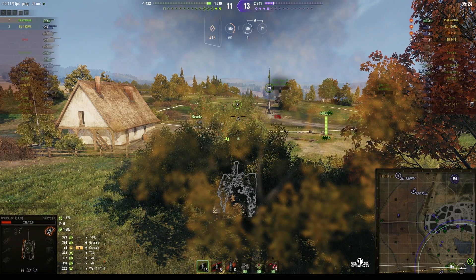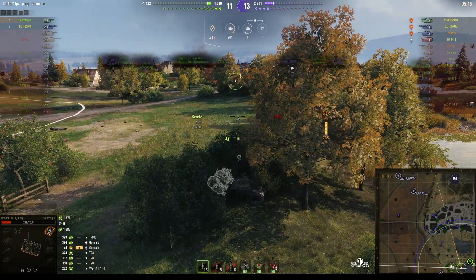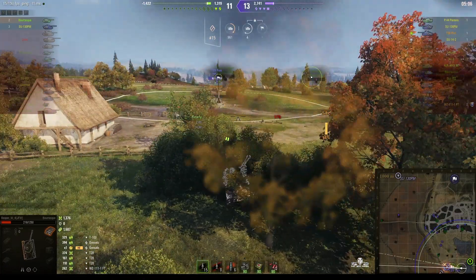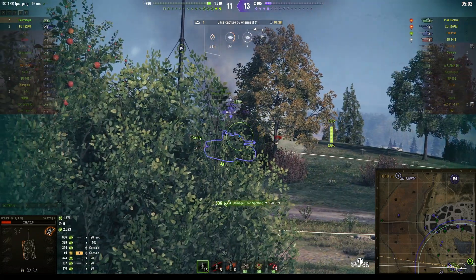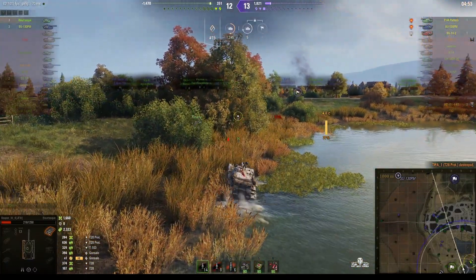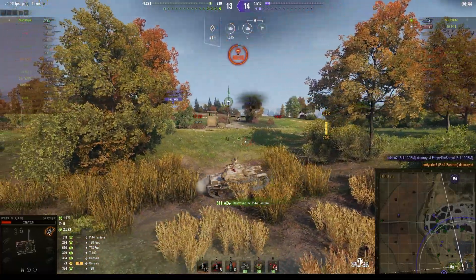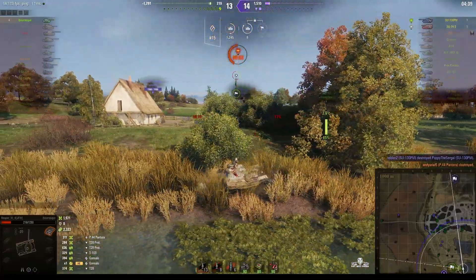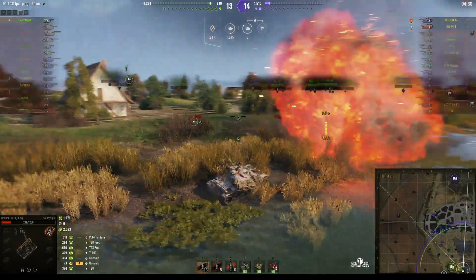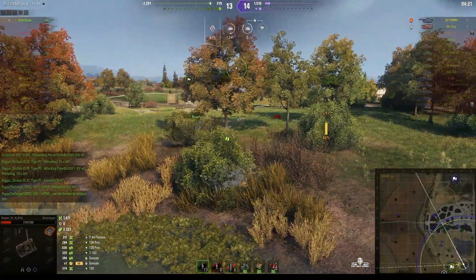It's more than likely going to be the Pantera who will come in first. We don't know where the SU-130PM and the T-28 prototype are — last seen north of the map. They still have the SU-14-2 arty, which is very slow, so he's not going to get close to the south. Here comes the T-28 prototype, goes into the cap, finds his spot, and takes him out with one shot. But Reaper went down to the SU-130PM — kill shot! Reaper just took out the P-44 Pantera, who had relocated all the way round to come in from a different angle.